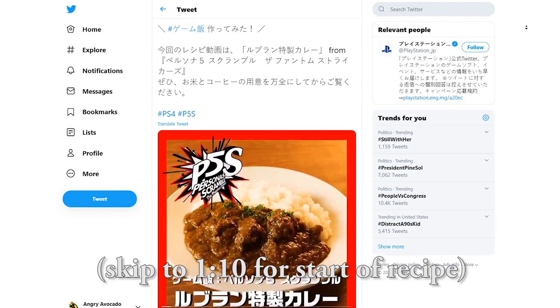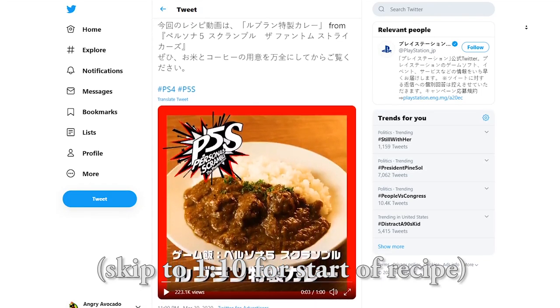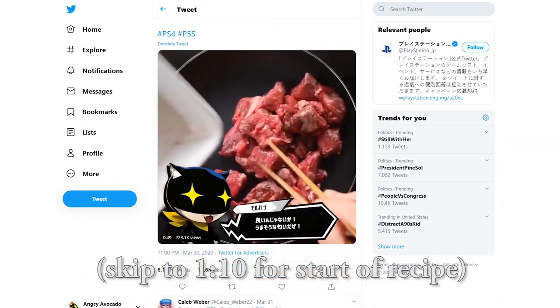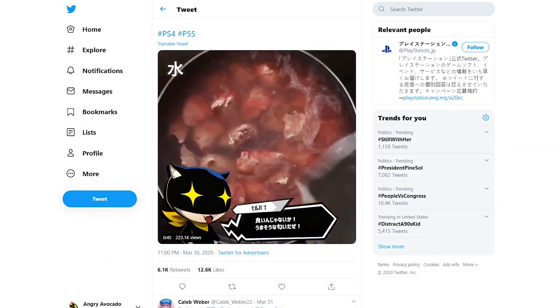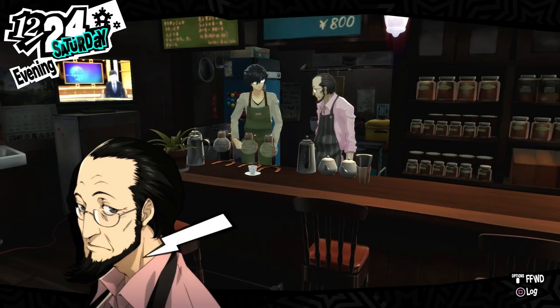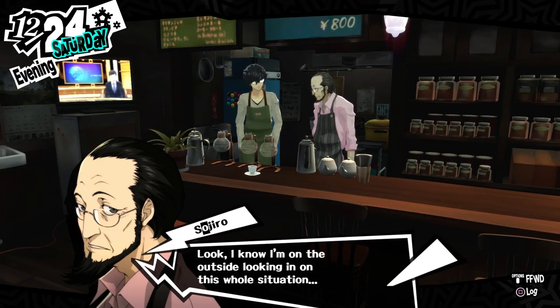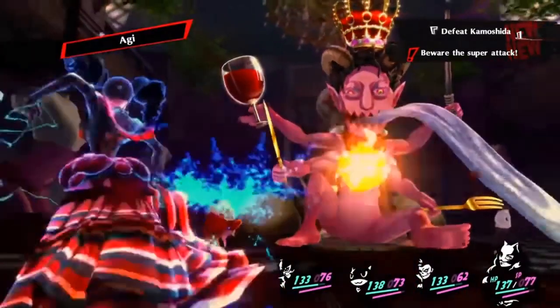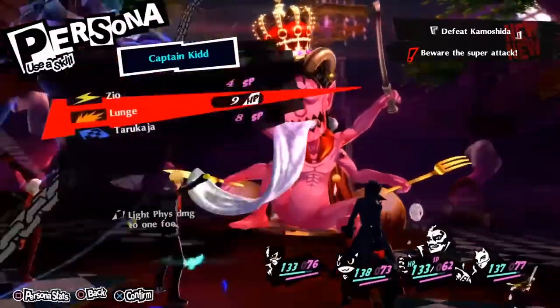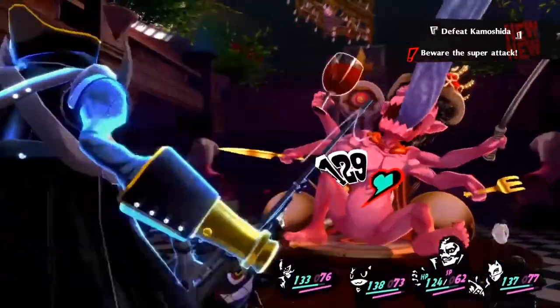As part of a recent promotion for Persona 5 Scramble, Sony and Atlas Japan released an instructional video on how to make the famous LeBlanc Curry featured throughout Persona 5. For anyone who doesn't know, throughout Persona 5 you spend your time living at Café LeBlanc, which is known for its delicious curry and coffee, and said curry even offers some perks in battle too. So, like any nerd, I've always really wanted to try it.